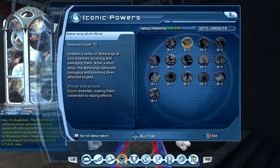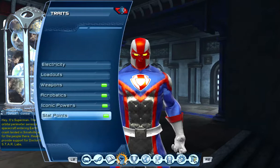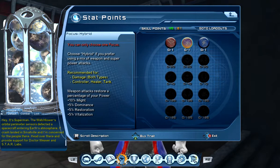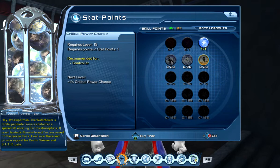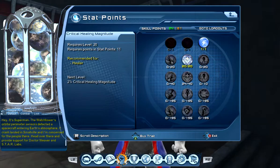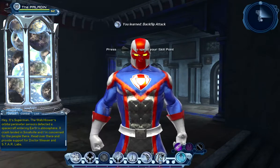So once we've done that, let's see if we can give him at least one iconic power. Then let's give him whatever stats he needs. In this case he's using a mixture of weapon and power. This is my healer armory, so let's set him up as a healer. That should do it.